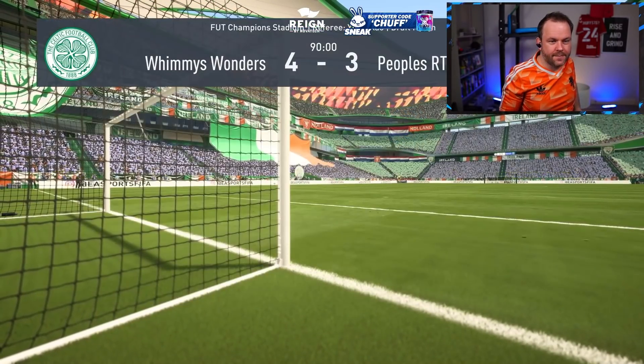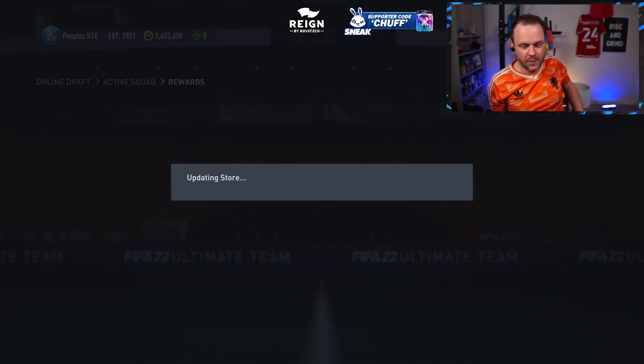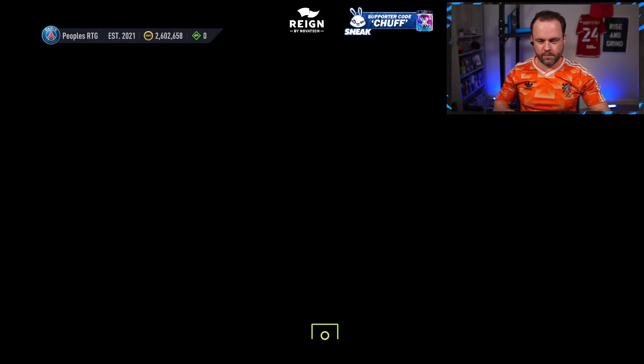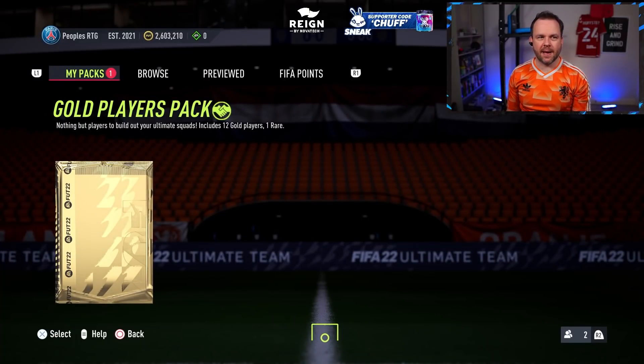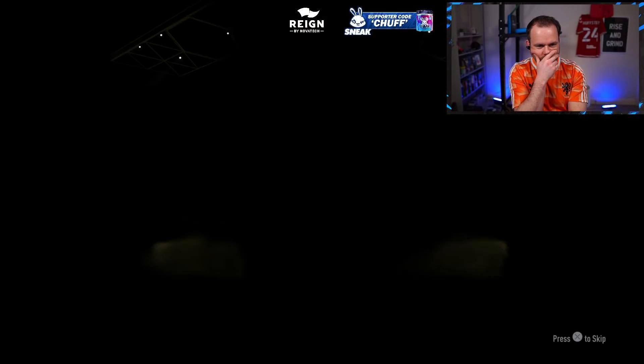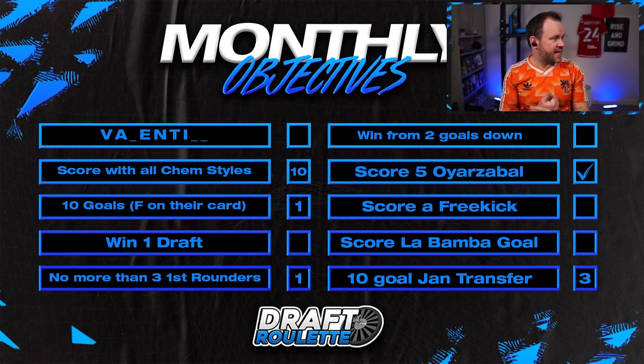Unlucky for the drafts - we did alright, we got pumped there. Let's see what rewards we get. Ooh, gold players pack - hey, you never know. Gold jumbo premium gold pack - come on! Not a bad day for objectives guys - we got a V, we got the T. All we need now is an L, another N, and another E and we've got Valentine done. We got our first player with F - Rafael Leao. We're up to 10 chemistry styles. We didn't get first rounded. Maybe next draft we'll try the two goals down objective. The wheel will be back in the next episode - if you liked this, check out previous episodes, subscribe if you want, and until next time, take it steady!